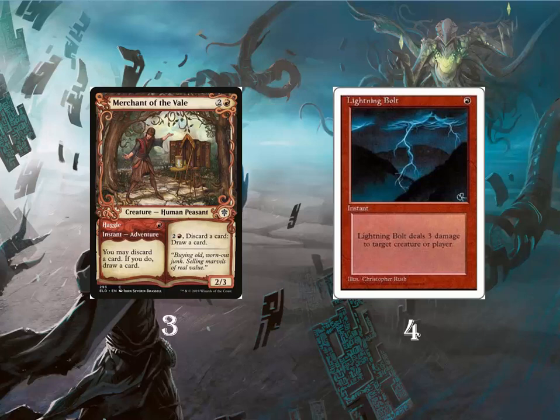We also have three Merchant of the Vale and four Lightning Bolts, because if you are playing red you usually play Lightning Bolt — it's the best burn spell in the format. Merchant of the Vale has an Adventure side and a Creature side. The Adventure can be cast at instant speed and allows us to discard a card and draw a card. The Creature side does the same but costs three mana and we can do it over and over.